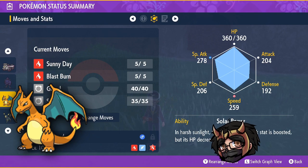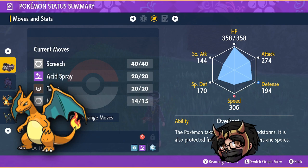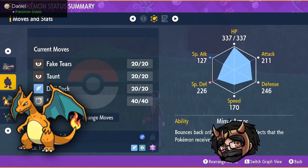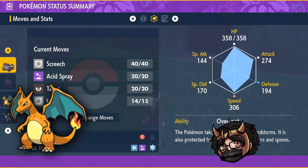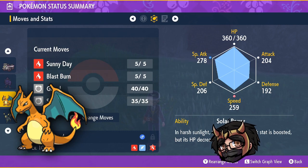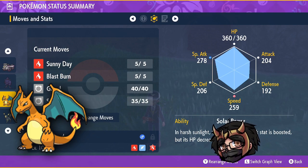On the first turn, with your Umbreon or Screamtail, use Fake Tears. Corviknight and Revavroom should also use Fake Tears or Acid Spray. For Charizard, use Sunny Day, which will also reduce damage from Water-type moves. The good thing about this first turn is that if Samurott cleanses like Decidueye did, it won't affect you much since no one is boosting their own stats - you're using it to lower Samurott's special defense and reduce Water damage via Sunny Day weather.